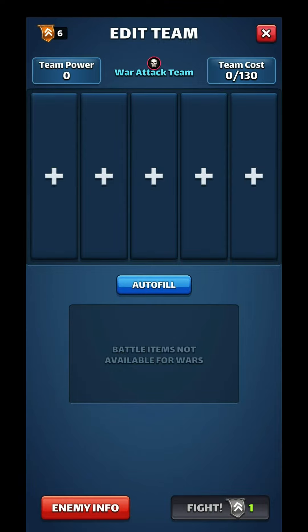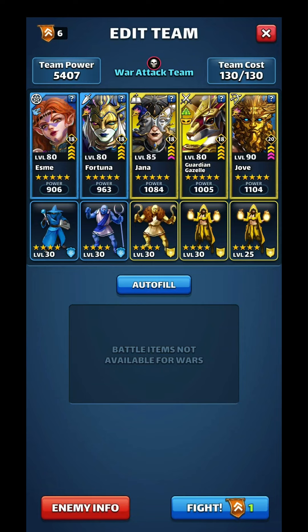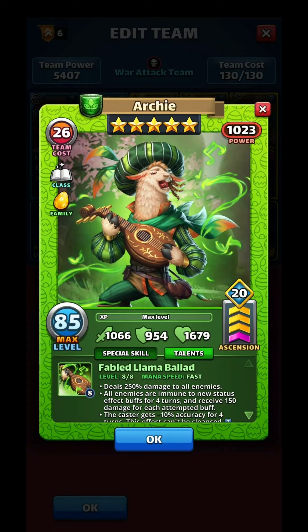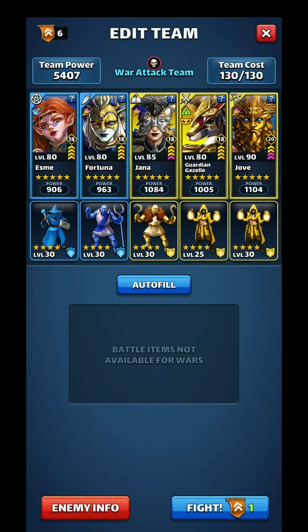I am going to attack with this team. The idea here is this team has no buffs, so Guardian Gazelle is not going to erase any of my own team's buffs, and we have Fortuna as a dispeller. The team we're going against has Guardian Hippo, which we'll need to dispel, as well as Hathor. We can still hit them with Yana and Jove — I just don't get Yana's defense down if Hathor's special is up. Fortuna helps reduce damage from Guardian Panther, Archie, and Hippo too.